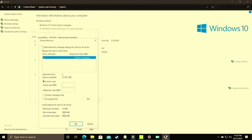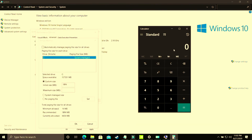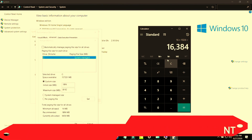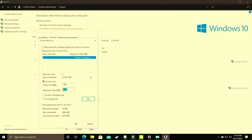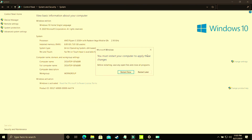Select Custom Size. The initial size should equal the recommended size — for example, if recommended is 1896 MB, enter 1896. The maximum size should equal your PC's RAM in megabytes: multiply your GB of RAM by 1024. For 8 GB of RAM enter 8192, for 16 GB enter 16384, for 12 GB enter 12288. Apply these settings, click OK, and restart your PC. You will significantly see a boost in gaming performance after this.